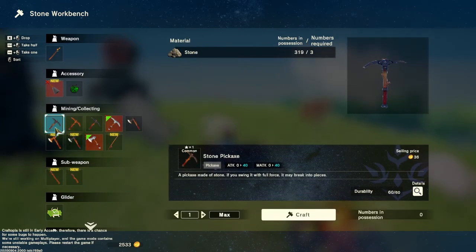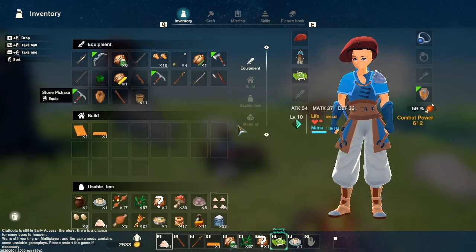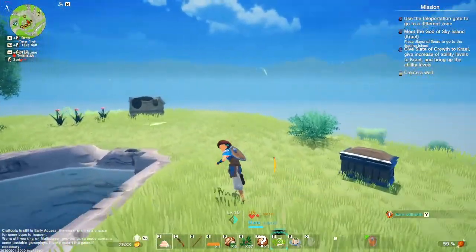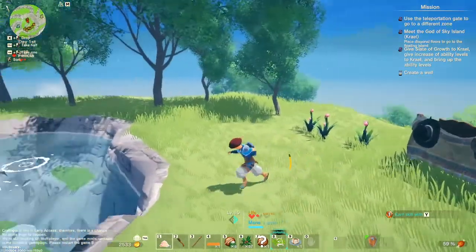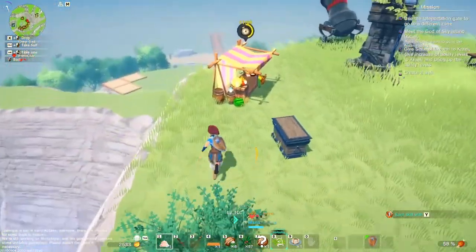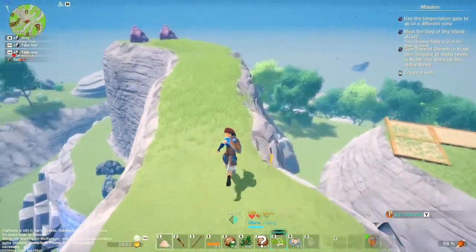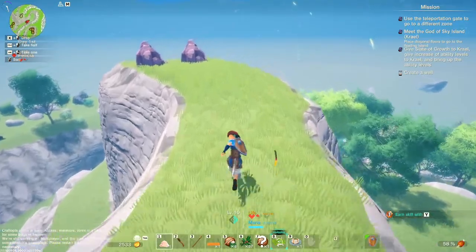Probably in the beginning you can only get a stone pickaxe, so then you go and find stone and get some stones. Basically what you want to do is go and find the silver or the copper.